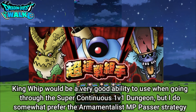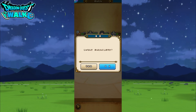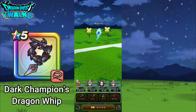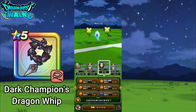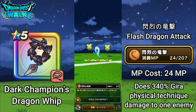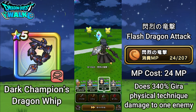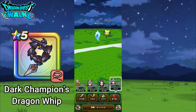Though I somewhat prefer the Armamentalist strategy. After King Whip we're going to have the Flash Dragon attack. This one does 340% Gita physical technique damage to one enemy — and that did very nice damage right there.